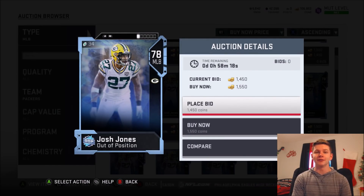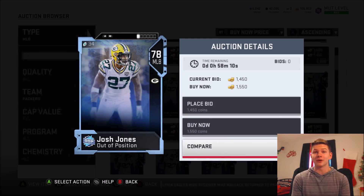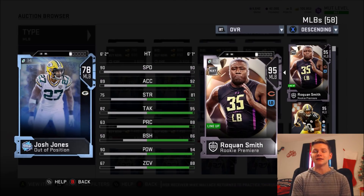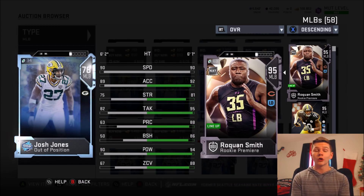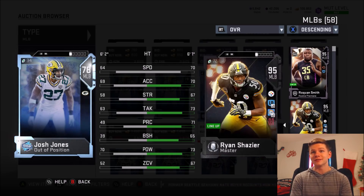Starting off first, we have Josh Jones. When I said budget is 100k, he's 1,500 coins. This is one of the best budget users in the game and probably one of the best budget cards in general. He's less than 2,000 coins and the man has 90 speed — that's ridiculous. There are certain situations you want to put this card in and definitely some situations you don't. If it's third and long, or any part of the game where you know for a fact they're going to be passing, that's when you should put in Josh Jones. You do not want him in there when they're running the ball because he has 50 block shed as a 63 overall player.